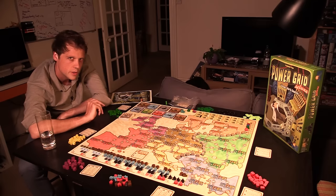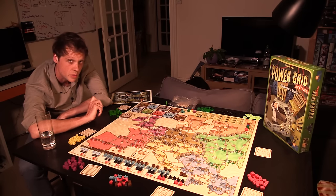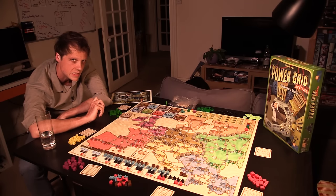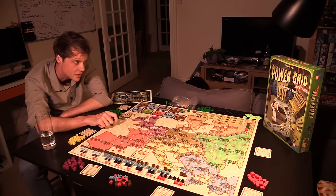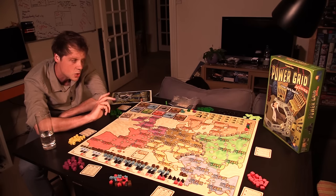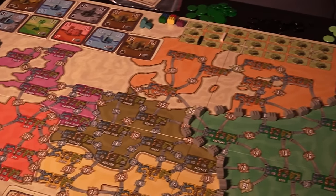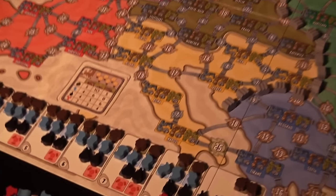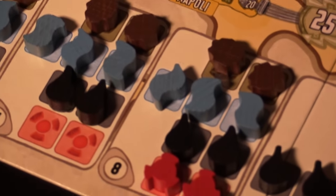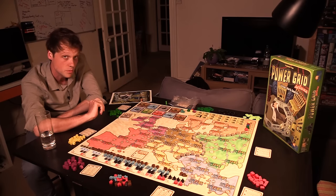Power Grid. This 2004 release is, at the time of recording, BoardGameGeek's 16th greatest board game of all time. And now, with its 10th anniversary, it's the beneficiary of a new deluxe edition with plastic coins, nicer wooden tokens, and a gigantic board. This game can now enjoy Shut Up and Sit Down's first ever re-review.